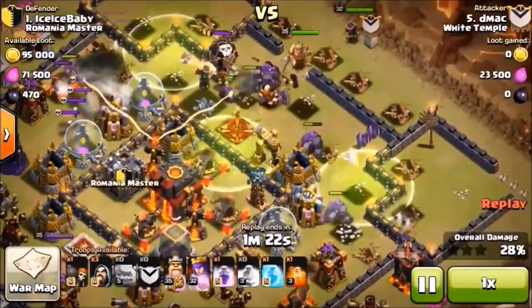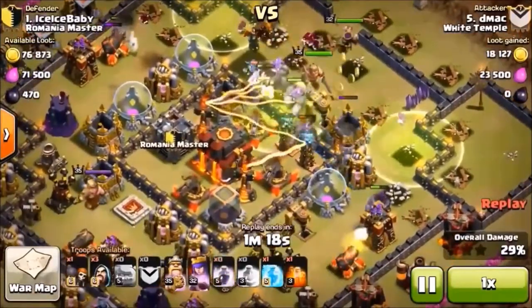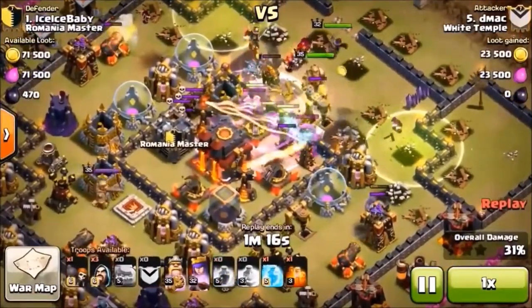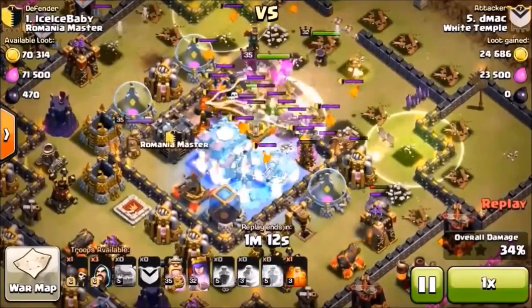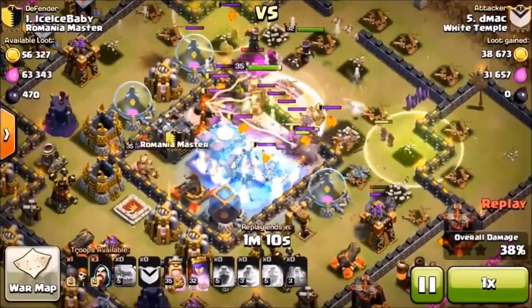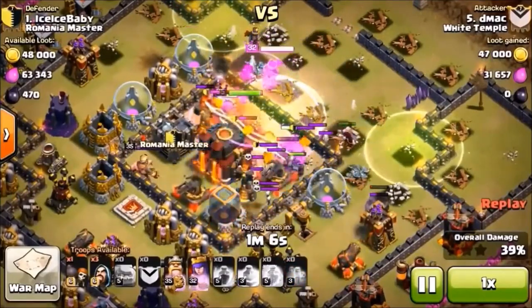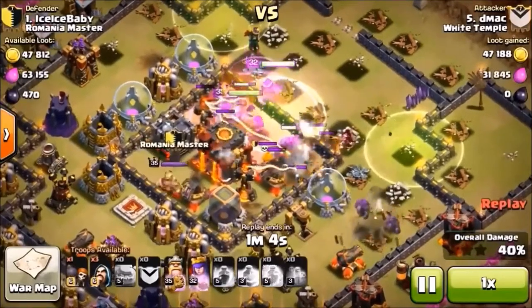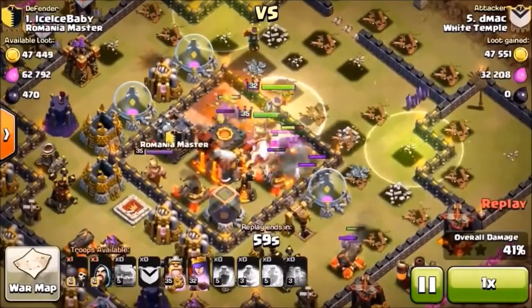Hopefully you'll catch at least one of your golems also going towards the center. Your heroes are going to have nowhere else to go except right up through the middle. Rage them once they get into that area, or freeze — whichever you prefer, both are generally acceptable. Get those heroes in the middle with a golem in front of them and you are going to get the town hall.